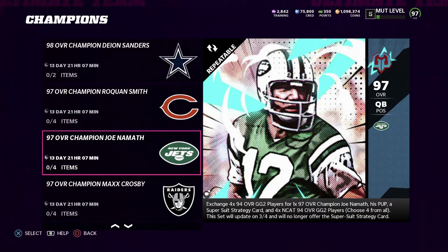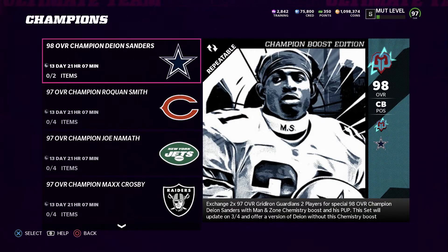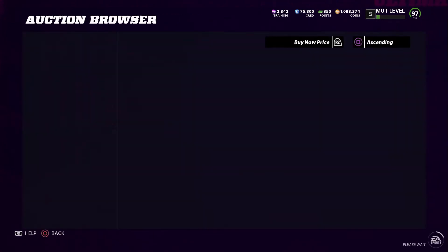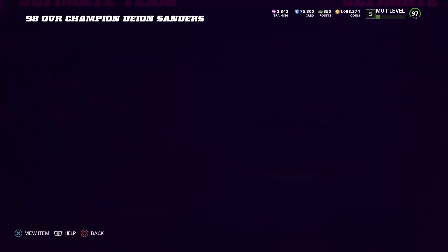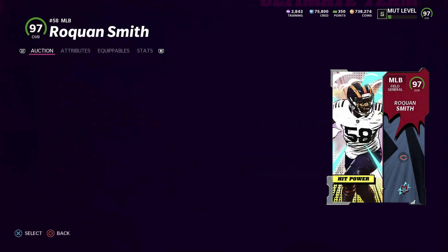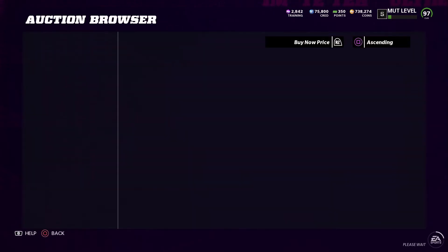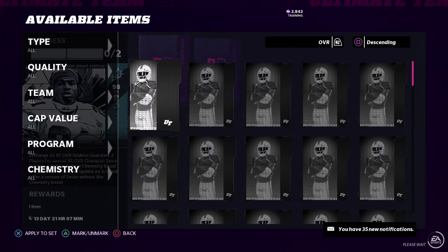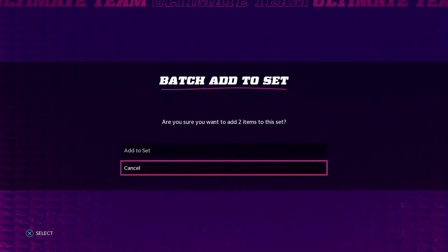Important note: this set will update on March 4th and will no longer give you the Super Suit strategy card. The only window to get those cards is between Friday February 18th, 2022 and March 4th, 2022. To get Deion, you exchange two 97 overalls. The cards were 1.4 million and 1.1 million coins at the time of recording - yes, I sold Micah Parsons to do it, so I can get Deion for you guys.